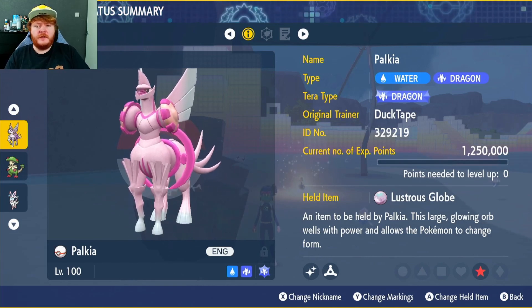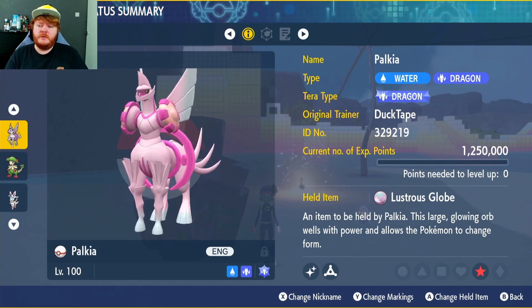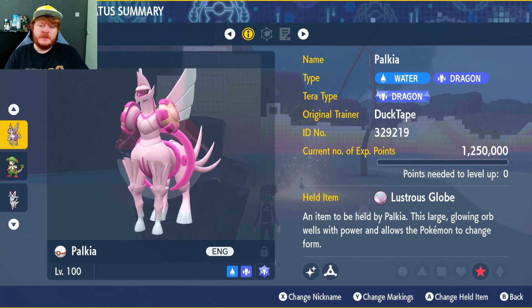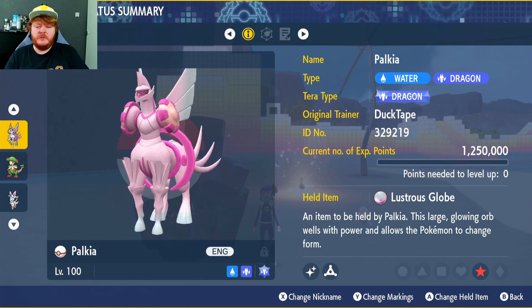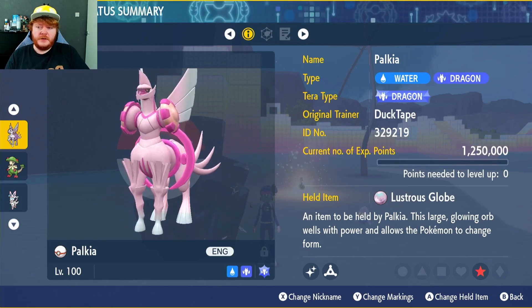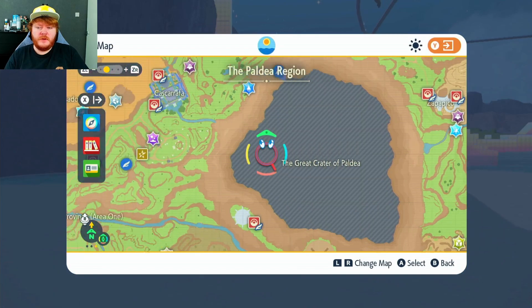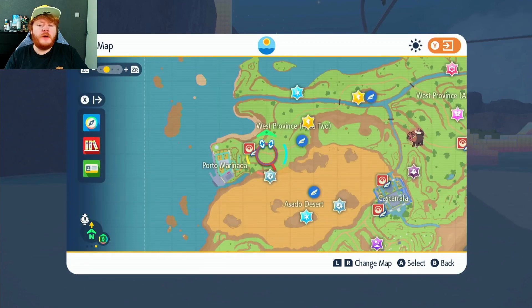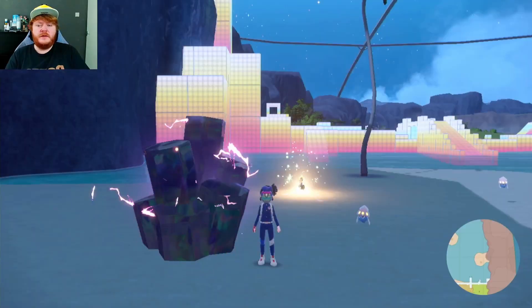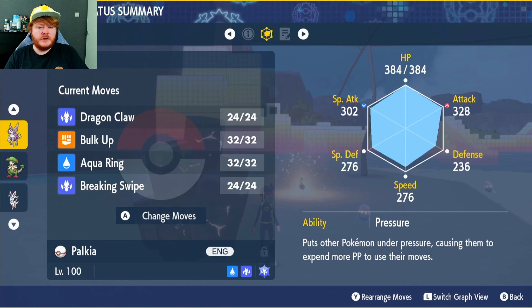We're going to do two builds and they're not going to be the same — the original Palkia one was a water type build, so we are going to change them up and give you an option of using the origin forms. This one's going to be a dragon type tera with the held item Lustrous Globe. You need this item to actually use this form. If you don't know where to get it, come over to the auction house and speak to the woman and she'll sell it there — it won't be that expensive.